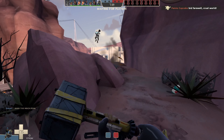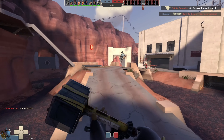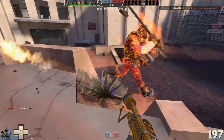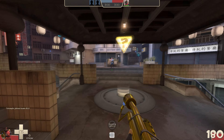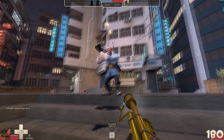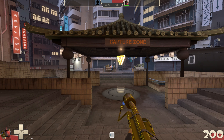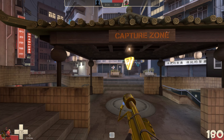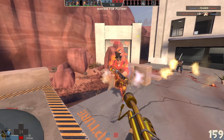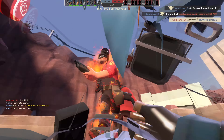The Air Blast is one of Pyro's foundational abilities, and it's strange to imagine that she didn't have it when the game launched. It just fits so naturally. If you right-click, you expend 20 ammo and unleash a burst of compressed air from your flamethrower. This blast pushes back enemies, extinguishes burning teammates, and deflects all projectiles within its range. Reflected projectiles gain a 35% damage boost and cannot harm your teammates. When you reflect a rocket, it essentially becomes your rocket, so you don't have to worry about hurting your friends.